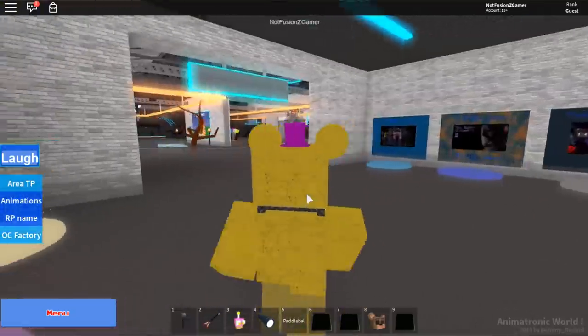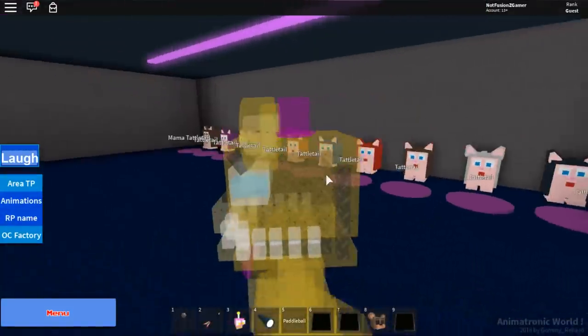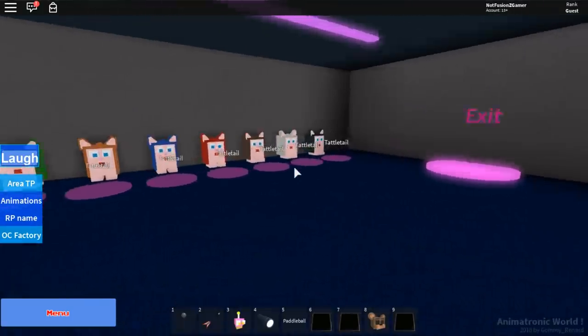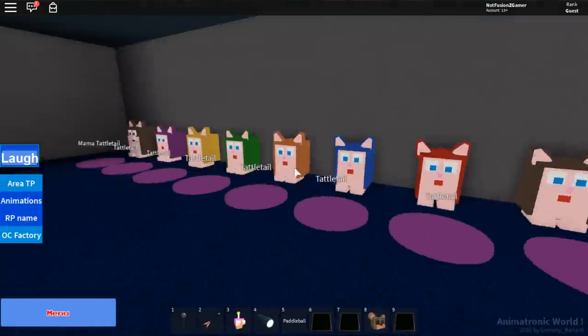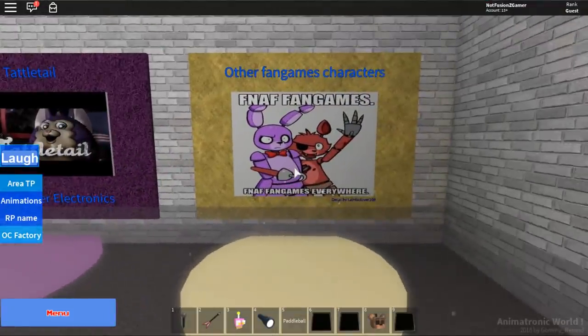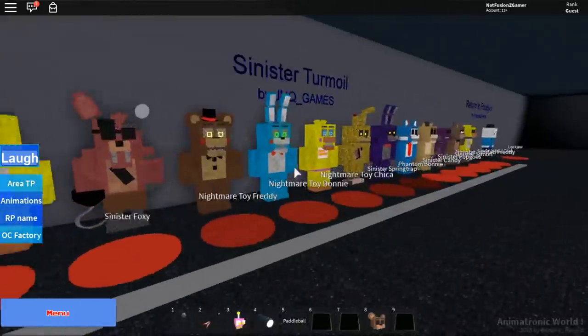Let's get back to this section. I do want to check out the Tattletail section. It's not a map — it's actual Tattletail creatures! I did not know this was here. This is new — you can play as any version of Tattletail you want. That's awesome. The other fan game characters mostly look the same; Lockjaw was there last time too.